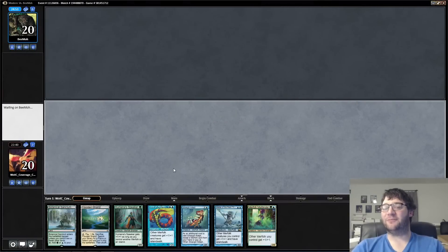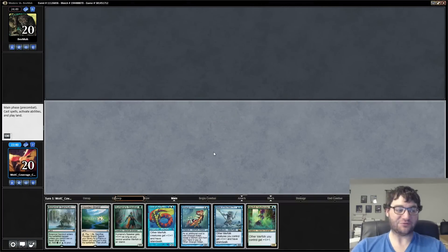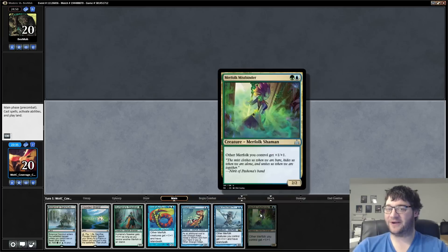Hello everybody, welcome back to Mining Modern. I'm Corbin Hossler and this is Modern Merfolk. I'm pretty excited about Rivals of Ixalan hitting, and this is why: Merfolk Mistbinder. We have all the lords we want in Merfolk now.